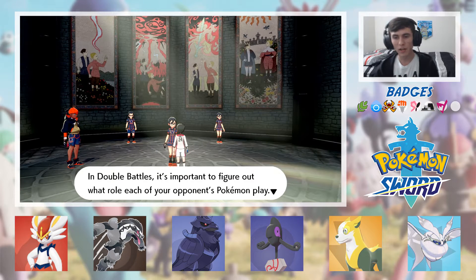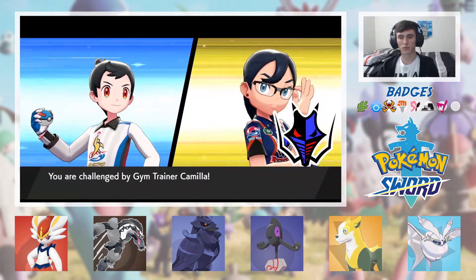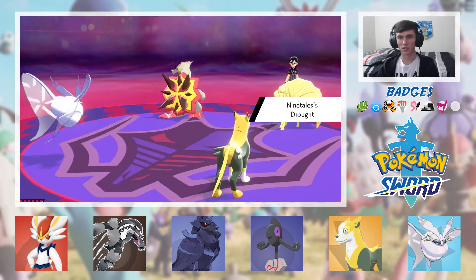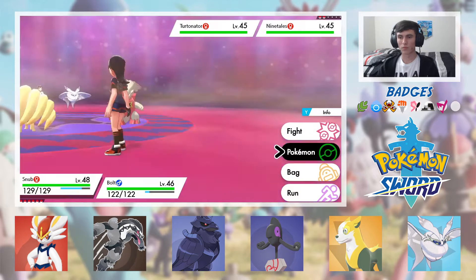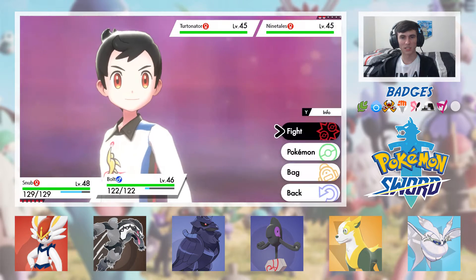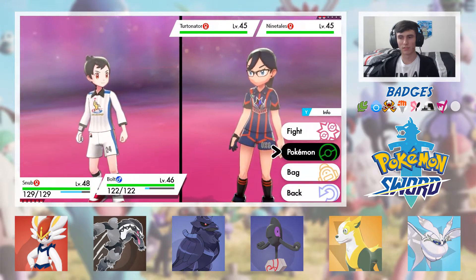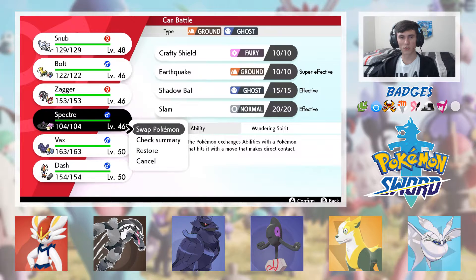Now we can face this trainer confidently. In double battles, it's important to figure out what role each of your opponent's Pokemon play. Gym Trainer Camilla — Ninetales and Turtonator. They're both Fire-types! How do I deal with Fire-types? I don't have a Water-type on the team. Maybe it's time for Spectre to shine — if he can get off a nice and powerful Earthquake, it'll definitely be huge for us.